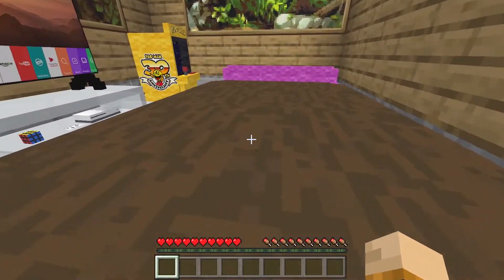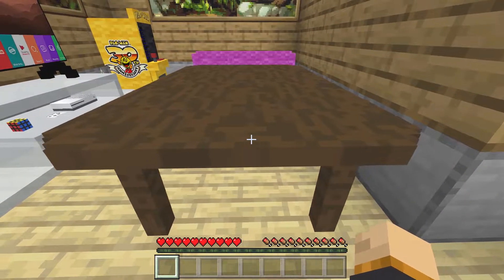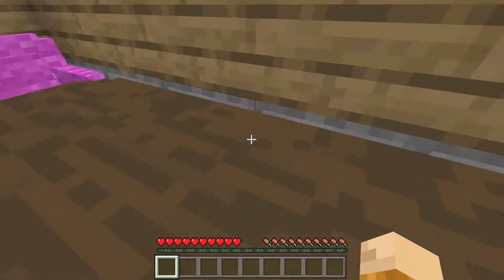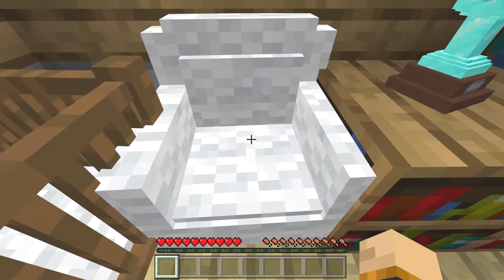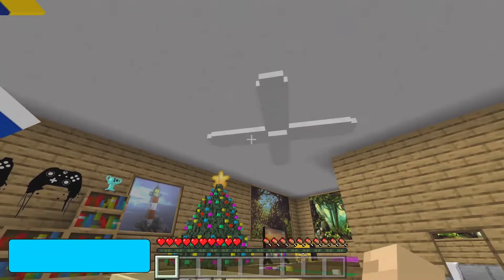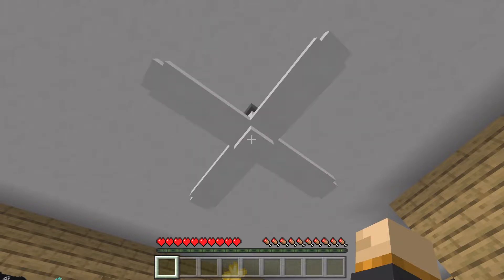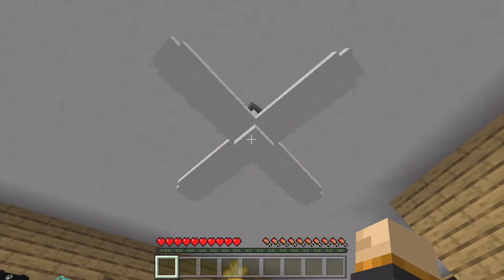We got ourselves another table here, though you can actually walk right through it — I wish it was solid like the other tables. There's another couch design and one more chair design, a smaller style chair. We also have a little baby crib. There is a fan that you can turn on or off by crouching and tapping on it on mobile, or right-clicking on Windows 10.